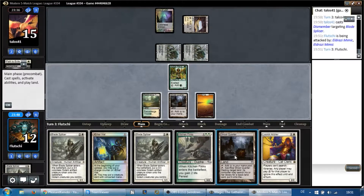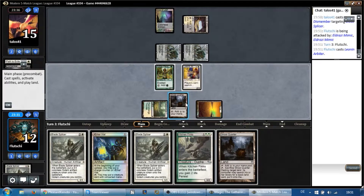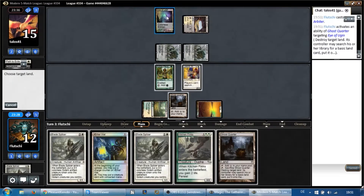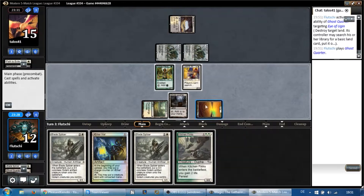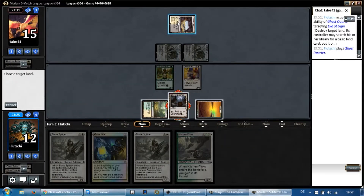Arbiter's nice. Maybe rather than playing the Blade Splicer, we can just double Ghost Quarter him and put him on no lands. I'm perfectly okay with doing exactly that. I'm going to destroy his Eye of Ugin — he's not going to be able to pay for it. He's going to complain, he's going to whinge, then I'm going to play another Ghost Quarter, and then say: get rekt kid.